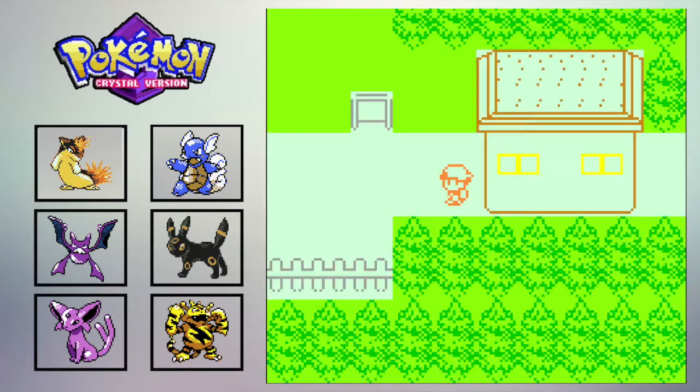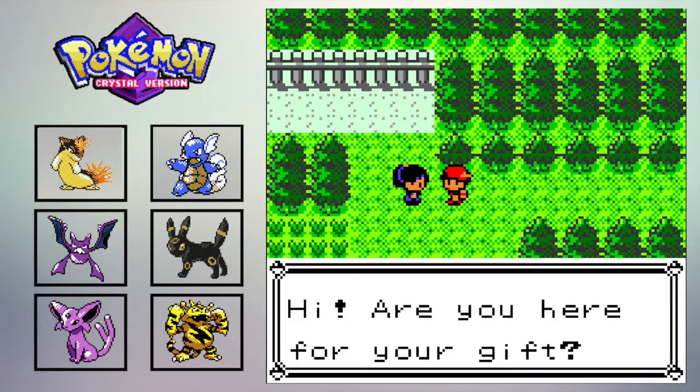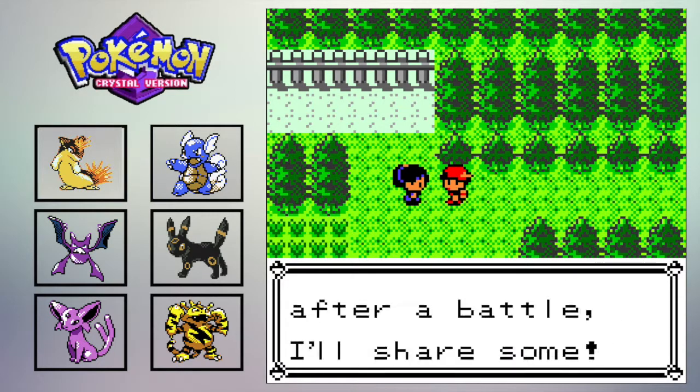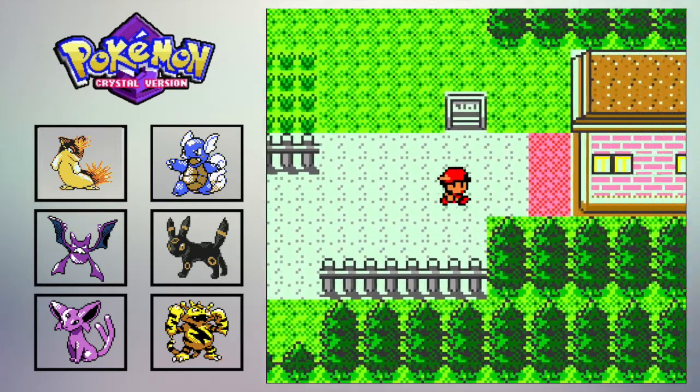Let's go to Route 38 — I think Dana's somewhere up here, right here. She gave me the freaking Thunderstone! Very much worth getting her phone number.